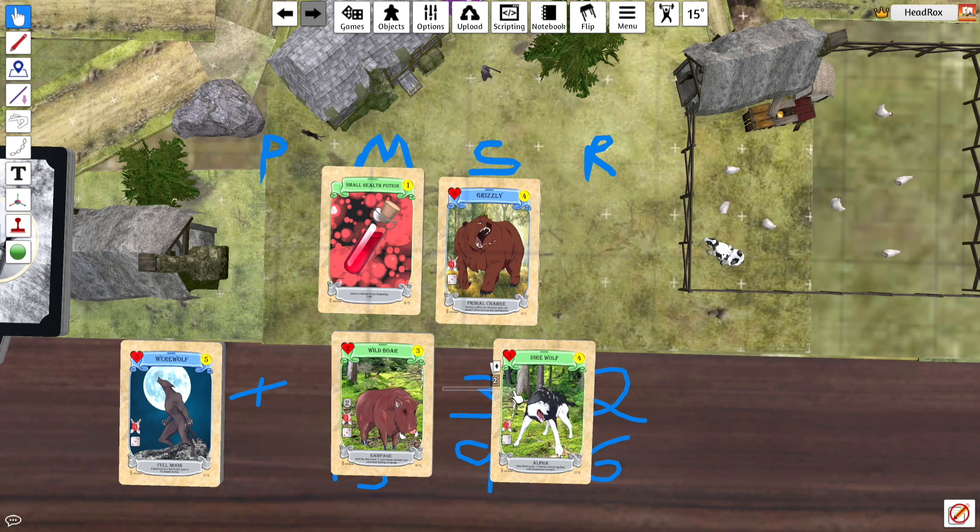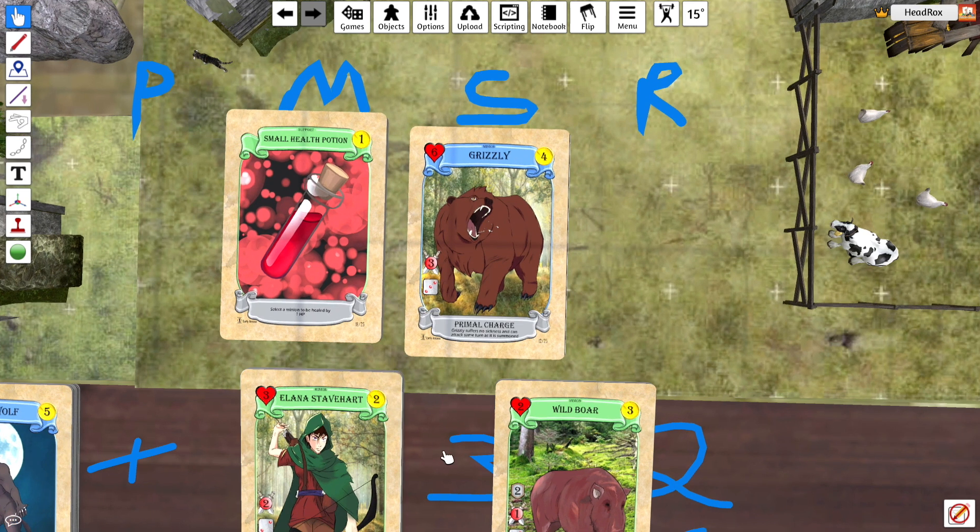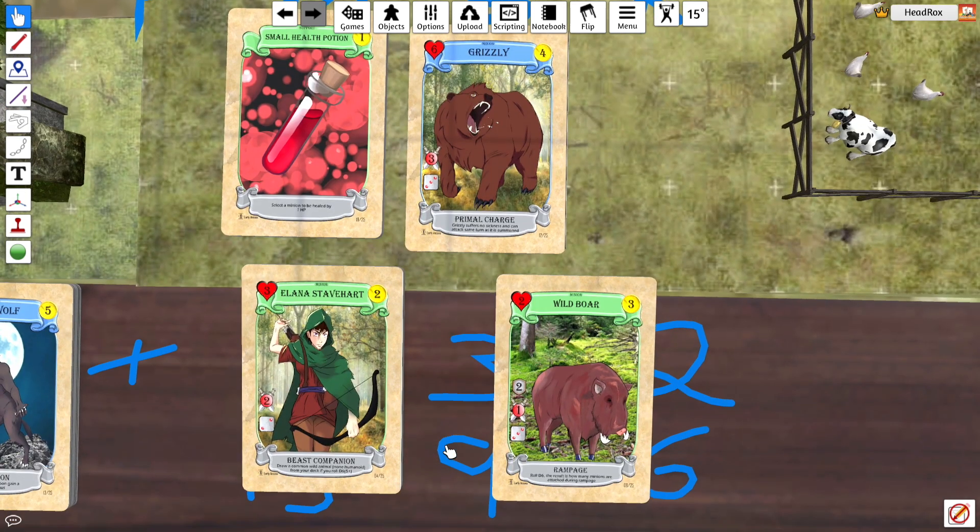You've got Boar — Boar is such a good card. Alana as well if you're playing beasts. So any wild animals like Grizzly, that sort of thing — she's really good at summoning the common wild animals. So she's good at summoning those. You want her on the field if you've got a few of these in your deck, because if she rolls that five-plus on the die she can draw those. Shadow Dog — always good to have.